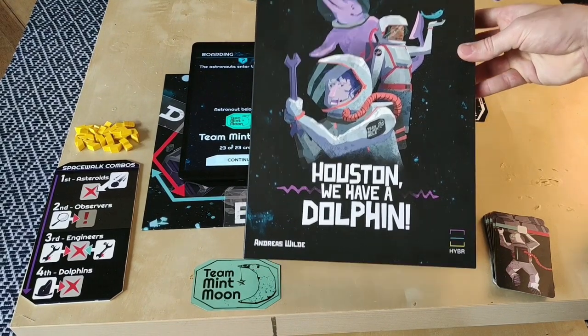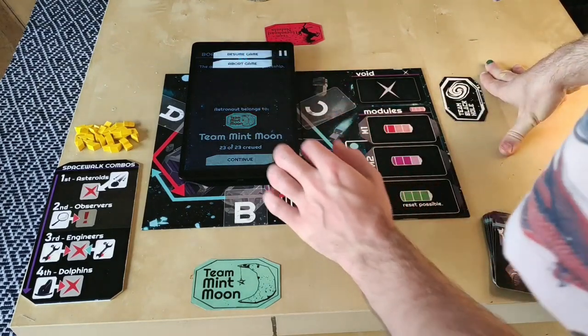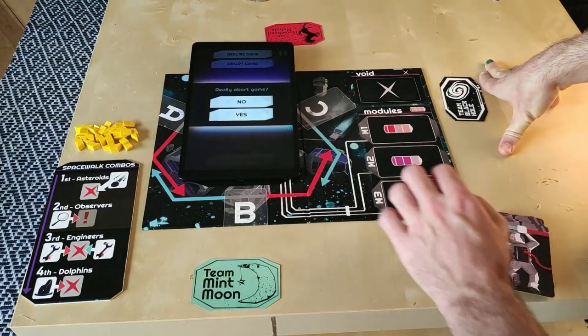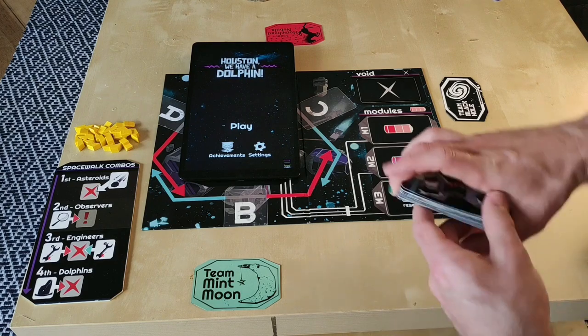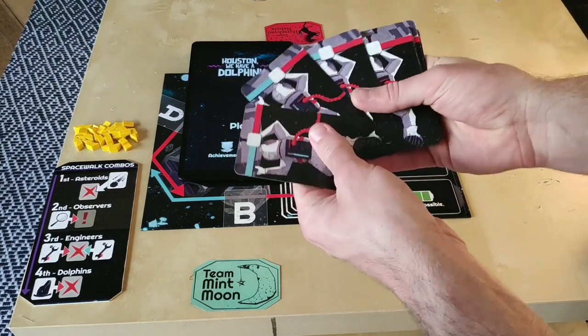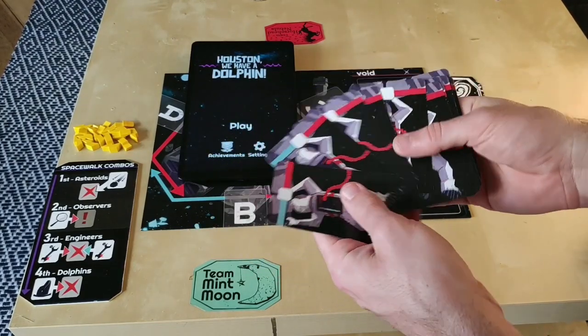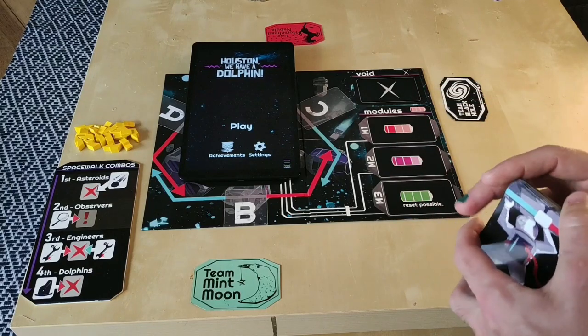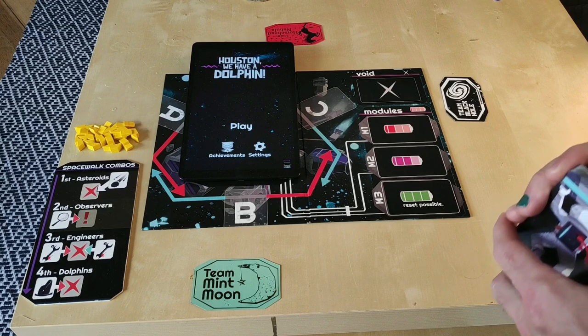Hey there, it's Ando. I'm going to teach you how to play Houston We Have a Dolphin today. And to do that, I will have to go back into the main menu. For you to know from the very start, this is a social deduction game. This means that not all of these astronauts distributed among their teams are going to be good guys — some of you are going to be devious dolphins with a different target to win. So let's get started.